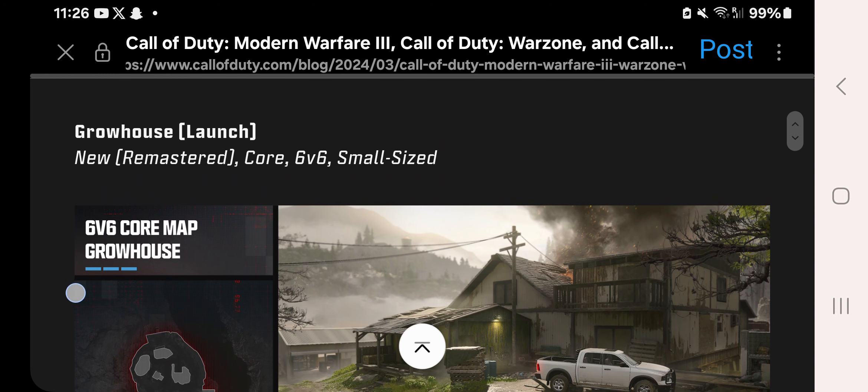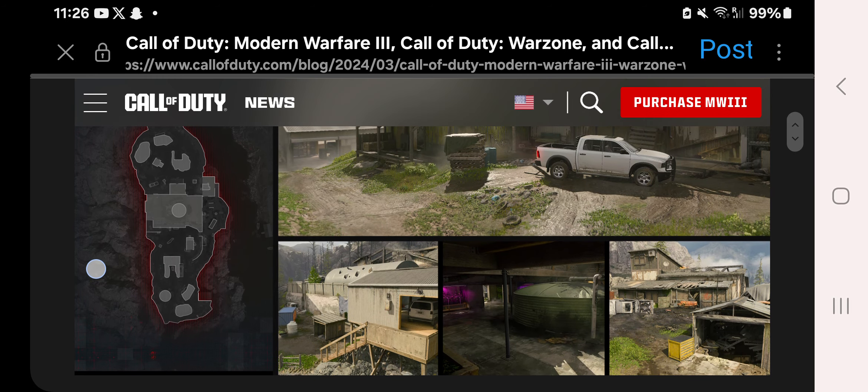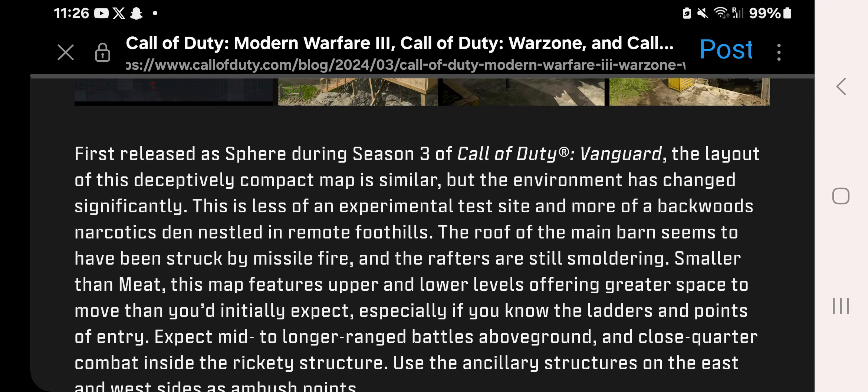We've also got Grow House, which is a remastered map — if I'm not mistaken, this may have been known as Sphere in Call of Duty Vanguard. It first released as Sphere during Season 3 of Vanguard. The layout of this compact map is similar but the environment has changed significantly — less an experimental test site and more a narcotics den nestled in remote foothills. The roof of the main barn has been struck by missile fire. Expect mid-to-longer range battles above ground and close-quarters combat inside.